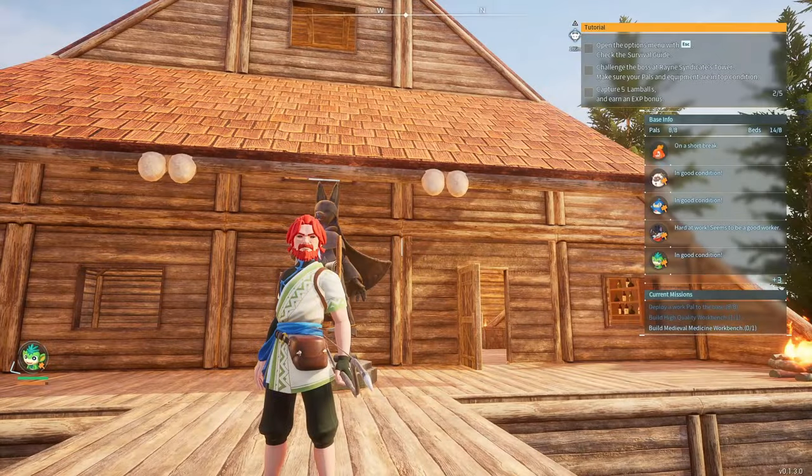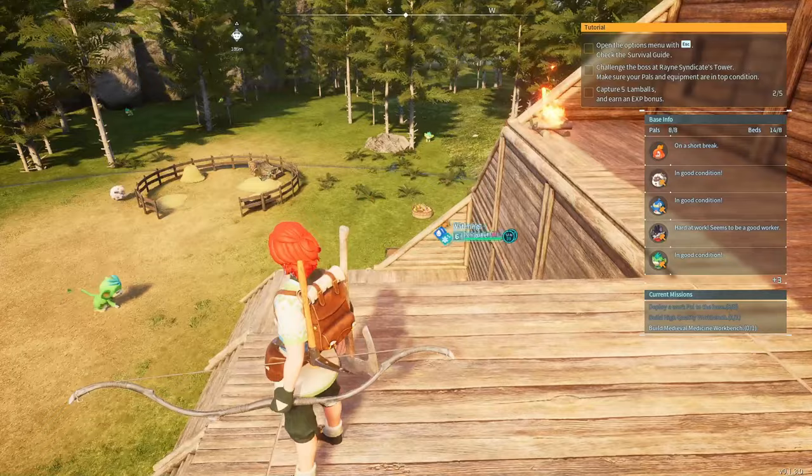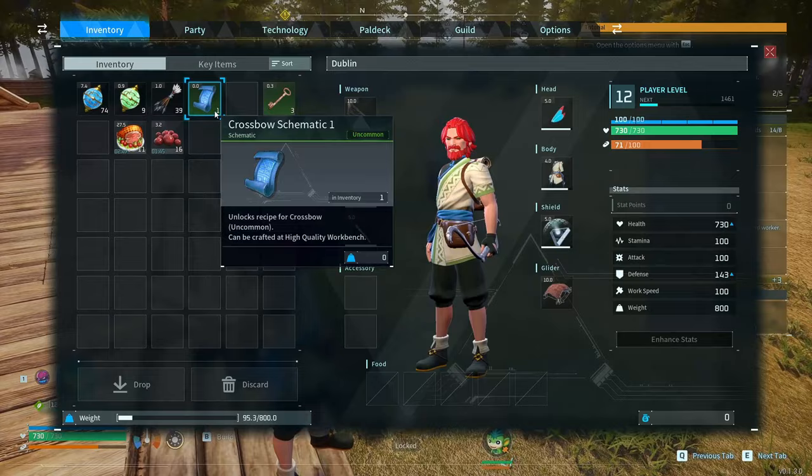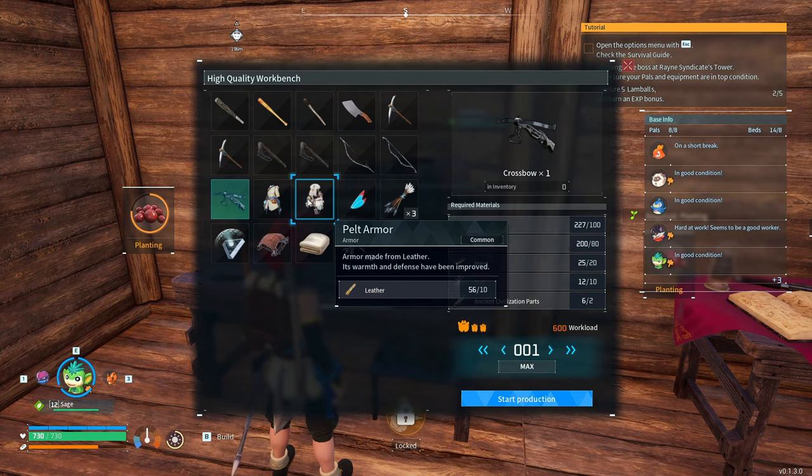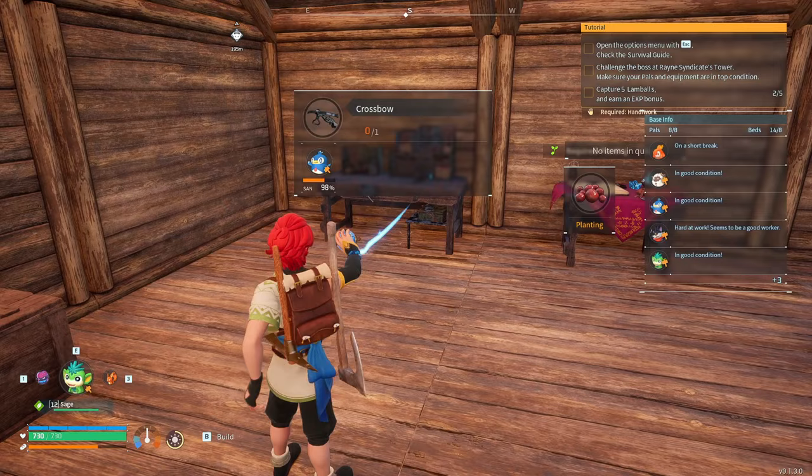What's going on family, Double Notice here and welcome back to Palworld. We've got a few things on the agenda today. One, I need to build this schematic we just got - the Crossbow Plus One, the uncommon version. We just built this high quality and we farmed up a Nut Pelt Armor too. We're gonna start production on this and get Sage working on it.